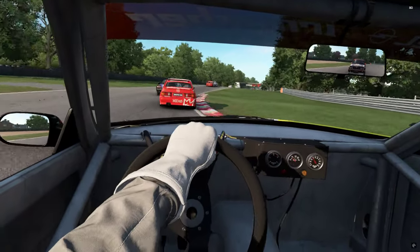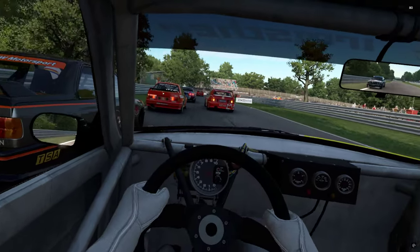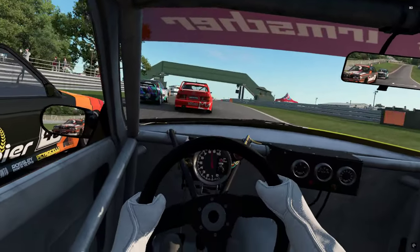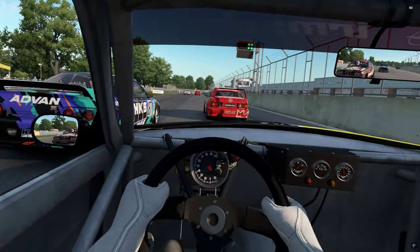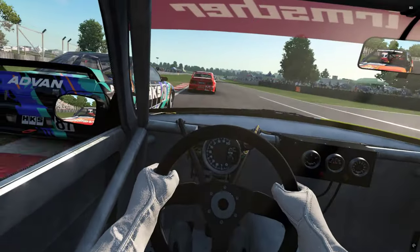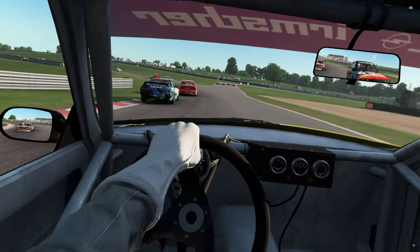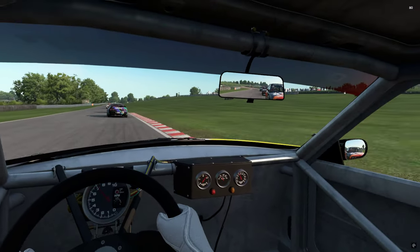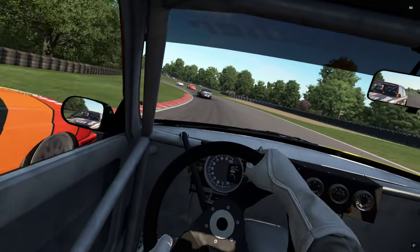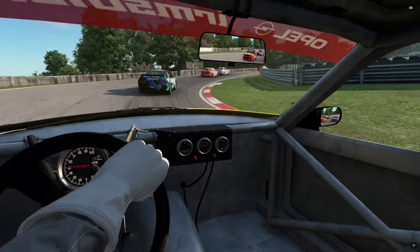Oh, that 80s paint job! BMW sneaking up the inside of us here. We've also got some Audis in there as well, and some Sierras of course - getting in a gaggle of the OG stuff. These always give you a good close race. This track lulls you into a false sense of security and there are some wicked corners that will just catch you out if you're not thinking - like this one. Get your line wrong and you're in trouble. He's got on the inside - yes, this is another one where you can run wide.